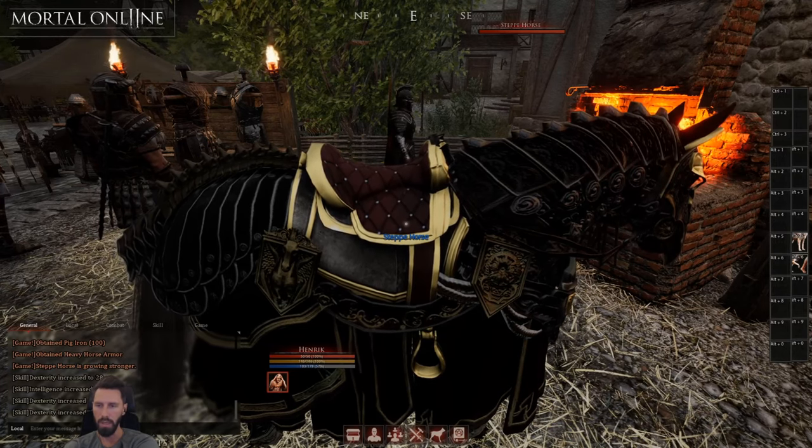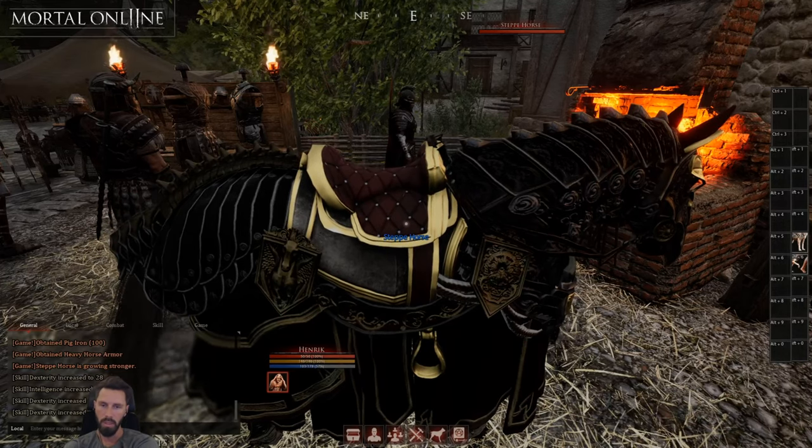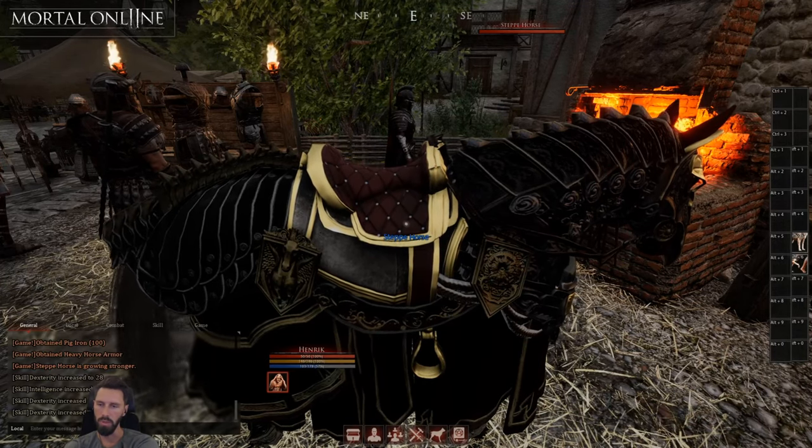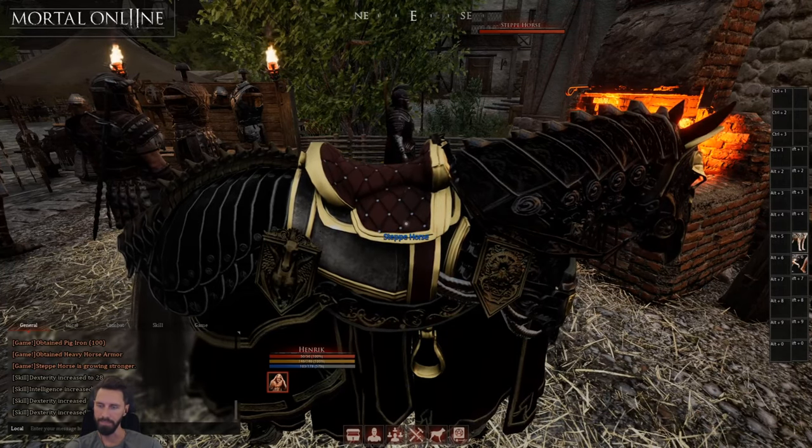The first one was the middle class. This is the heavy class armor. There will be bags for mounts — small, light, large, medium and heavy bags. If you're having heavy armor like this on your horse, you won't be able to have the large bags. You can only have the small bag.